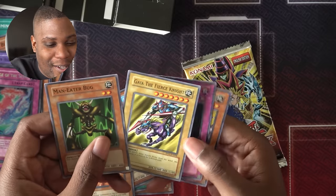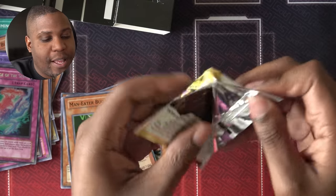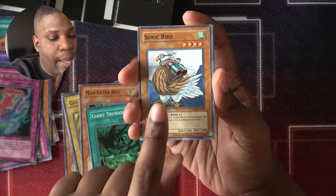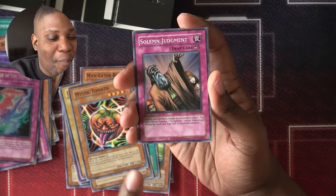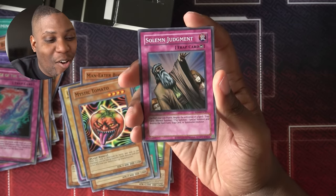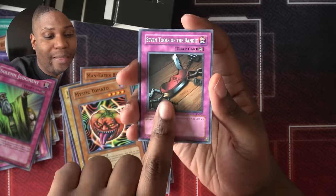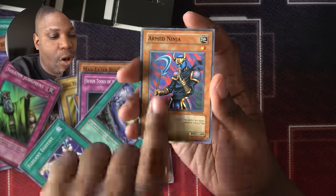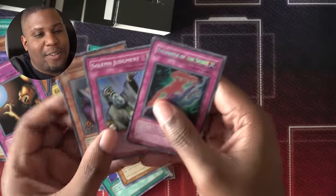We got the Man Eater Bug, Gaia the Fierce Knight, Magic Jammer, and Hane Hane. I still like my commons — these are all great. Fourth pack: Mangariuran, Giant Trunade, Sonic Bird, Mystic Tomato, Solemn Judgment — my guy, you're going to the deck too. This might be a trap-heavy game for me. Seven Tools of the Bandit — a great counter trap. Gravekeeper's Servant, Elegant Egotist, Armed Ninja. This was a good week.